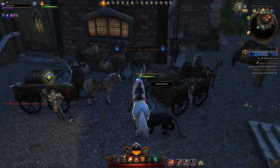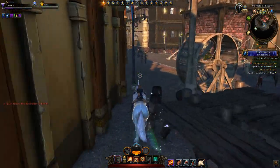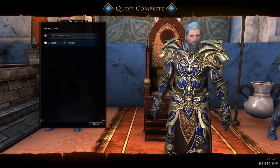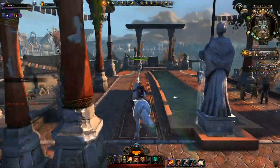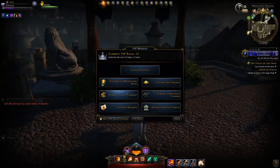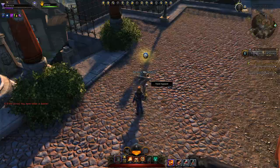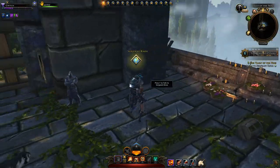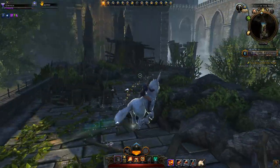Accept that quest from Jarlaxle and it'll tell you to go speak with Lord Neverember. Head all the way back up — here we are at Lord Neverember, speak with him, complete that quest, and he'll give you a new one: the Vault of the Nine. This heads to a pretty old location also known as Castle Never. You can use your teleport to get over to Sleeping Dragon Bridge.